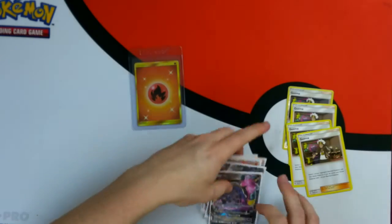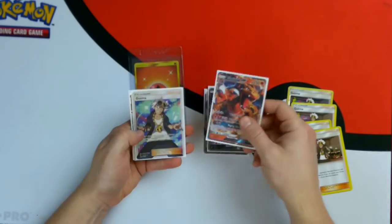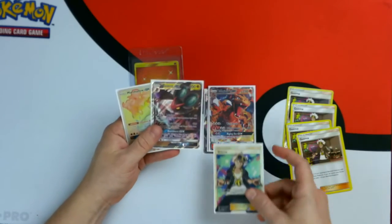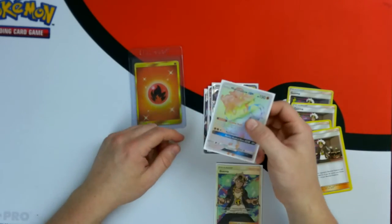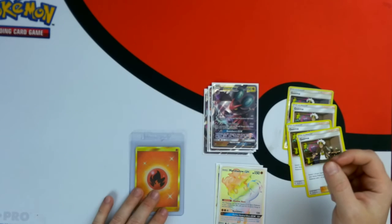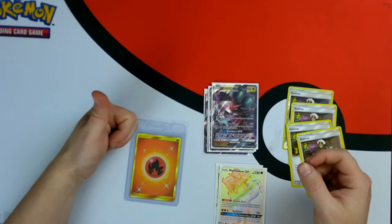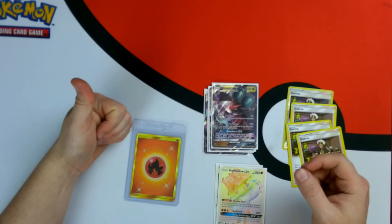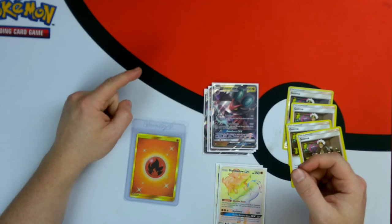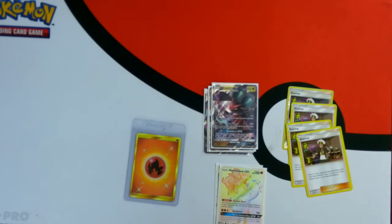Let's go through the hits: we got the Muk GX, the Darkrai GX, the Charizard GX, the Guzma Full Art, Noivern GX, Marshadow secret rare, and the secret rare fire energy. If you liked this video, hit that thumbs up, and as always, thanks for watching, guys.